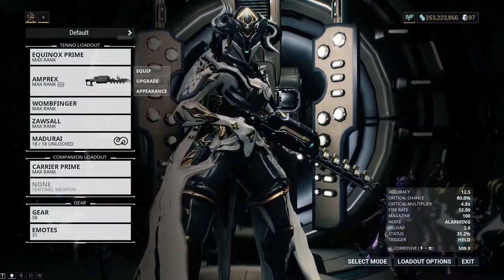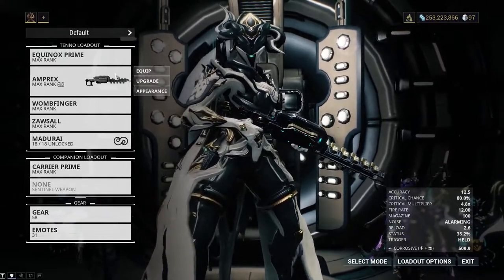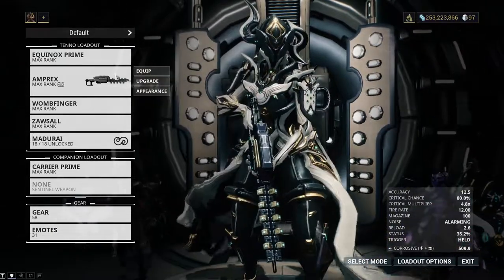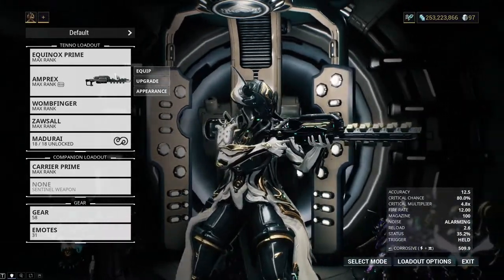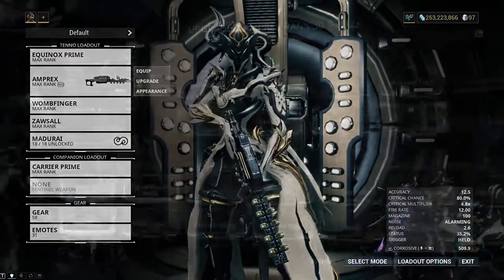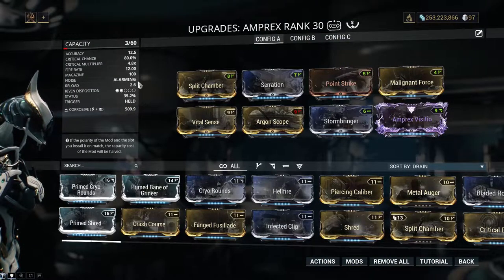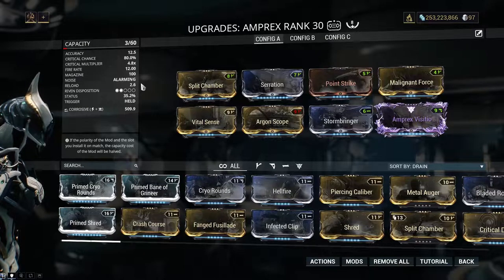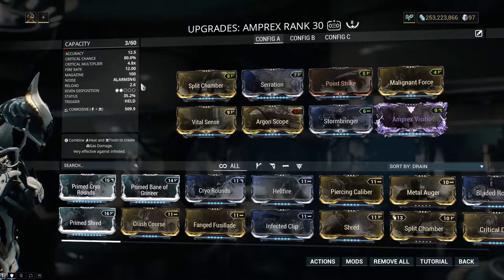The Amprex. Talk about a crowd-clearing device. I'm glad this got buffed when the beam rework happened and doesn't consume ammo like it used to. It has good crit properties and is pure electricity, which makes it perfect for modding to corrosive or magnetic. The Riven received a recent nerf, but it's still very strong.